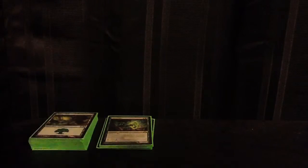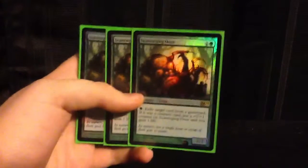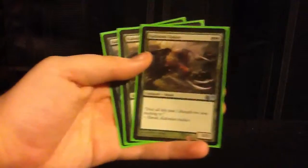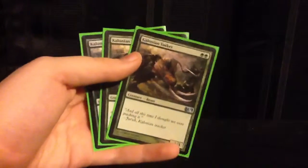Next up, we have 3 copies of Scavenging Ooze - this is the foil promo. This guy is really nice if they end up killing our creatures or if we end up killing theirs. He gains us life and gets huge very fast. We're running 3 of him for very heavy aggro purposes. Next, we have Kalonian Tusker - 3 of this guy. He's 2 mana for a 3/3. Very cheap, very efficient card. I'm thinking about replacing him with Strangleroot Geist soon, but we'll see how he does in playtesting.